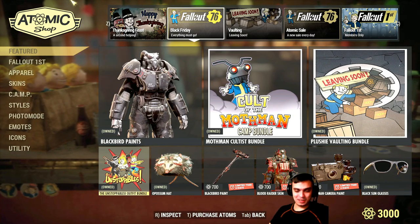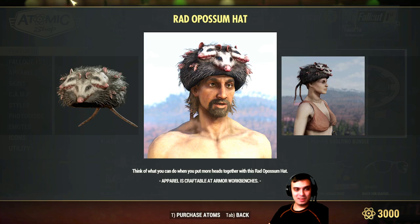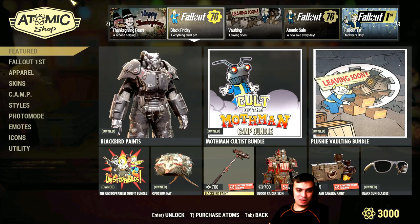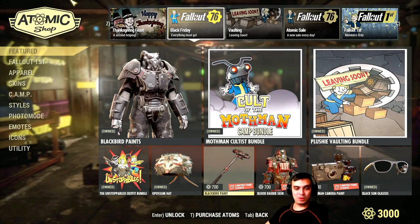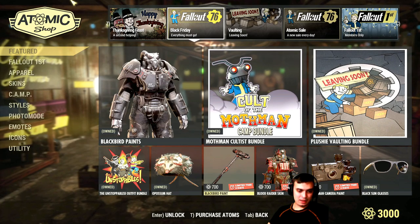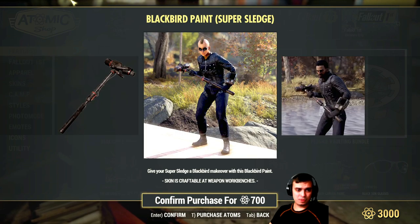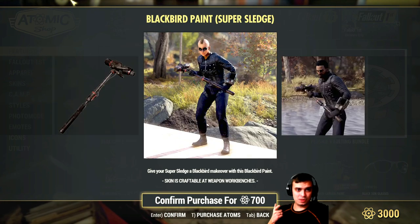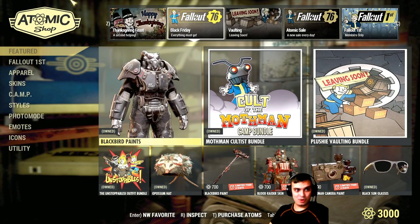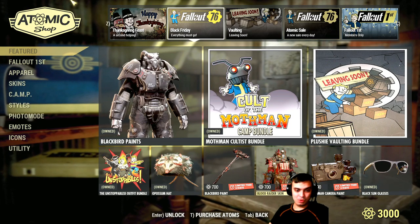And now I've got 3000 atoms. The Opossum hat — that's a good head piece, I used it for a couple of days. I just need to find something to combine it with to make it look better. Blackbird paint for melee users — for the sledgehammer, this would be a really nice addition, especially paired with that power armor skin. I think it should look really nice.